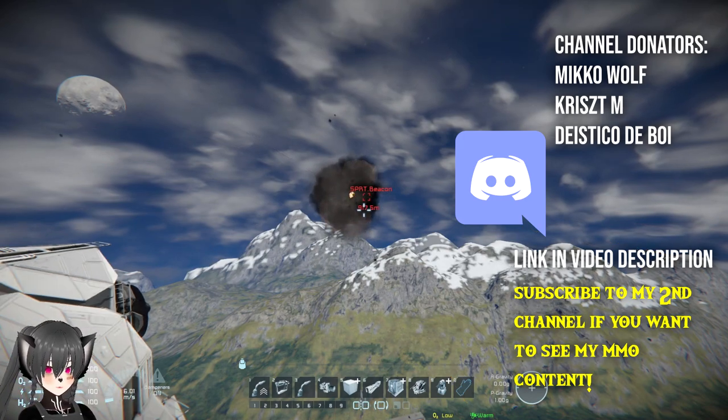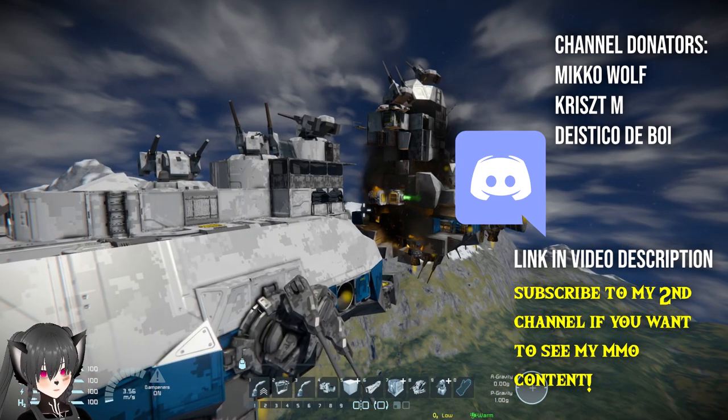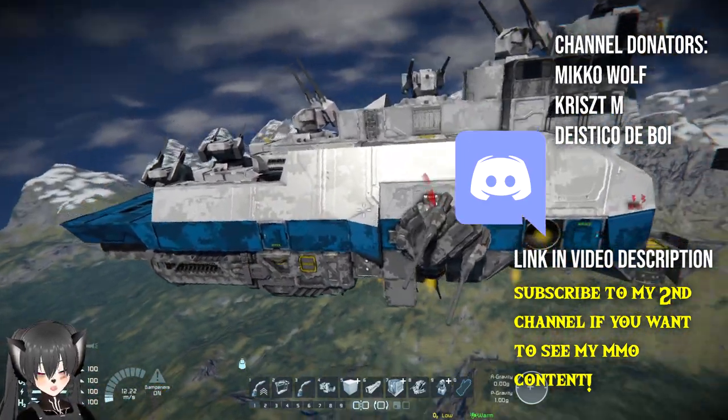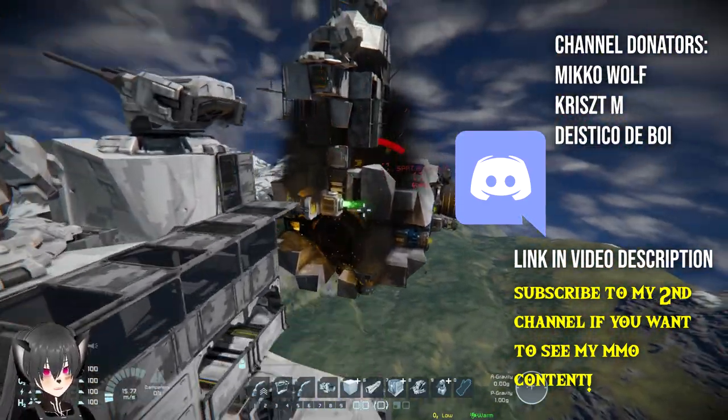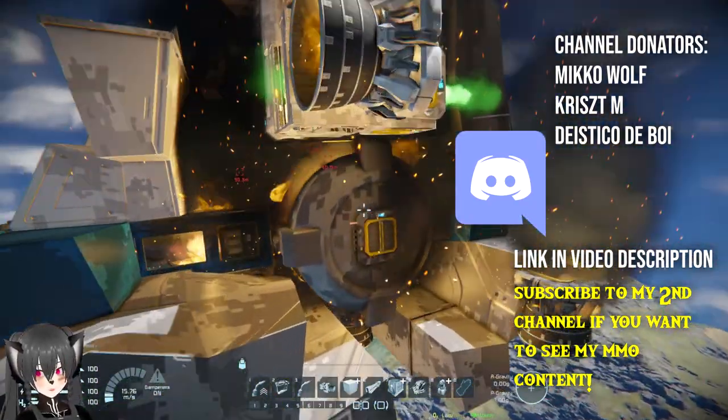There we go — very nice. It's still flying, by the way. My ship is very redundant in that both halves can fly independently of each other. This is why you don't want to get hit by a good missile.